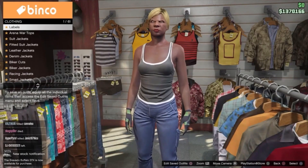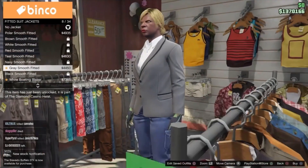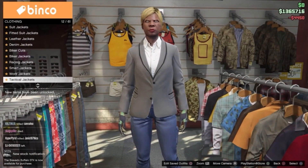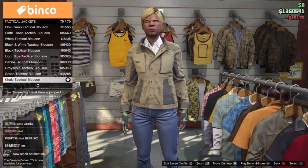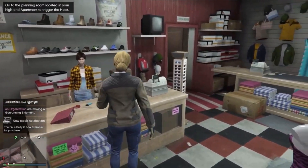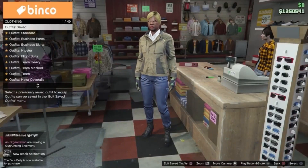You then want to head on over to tops and equip a grey smooth fitted jacket. However you're not quite done with tops yet — you then want to back out and head down to tactical jackets. You then want to head to number 79, the khaki tactical blouse. And as you can see you have your previous shirt poking through this tactical jacket. Then you want to head over to the woman at the till and simply save this outfit as something like 'invisible one'.